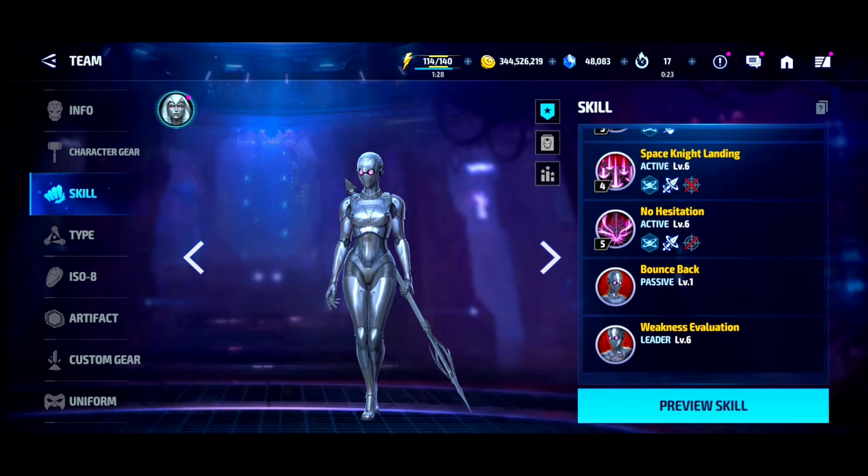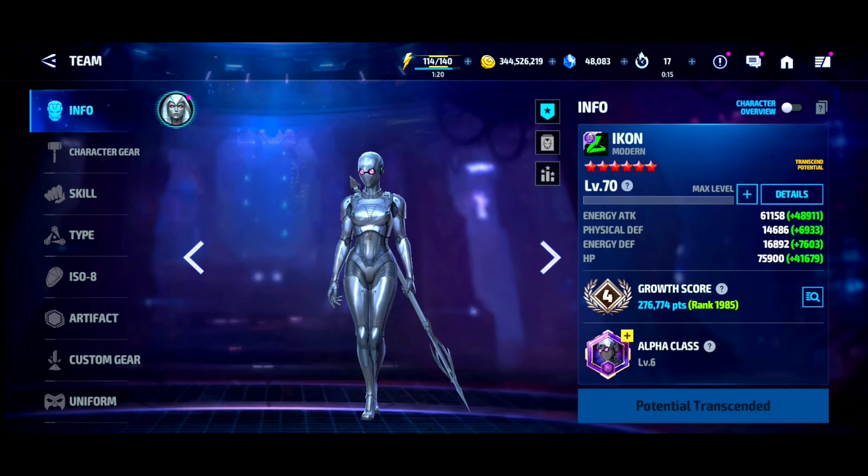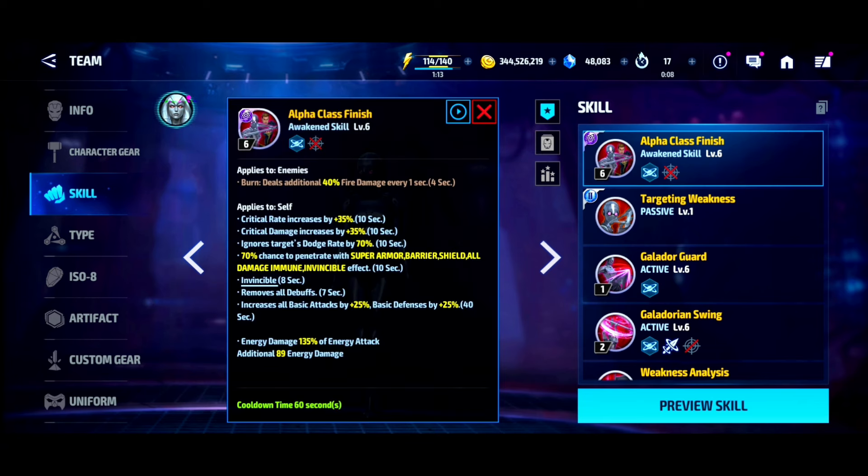The only weakness in her kit, ironically, is her leadership — her leadership is trash. But most speed characters have trash leaderships so I'm not going to complain about that. From top to bottom, the awaken skill is great — you can instantly cancel it and get all of the damage, which makes her super proc-friendly when you combine it with the rest of her skills.